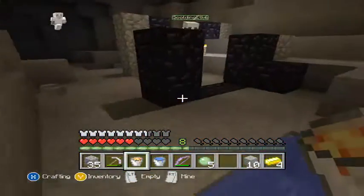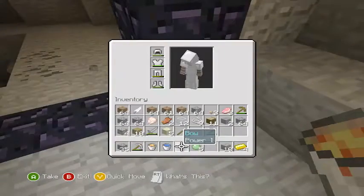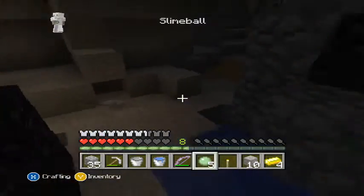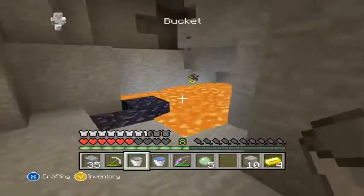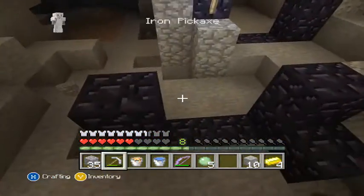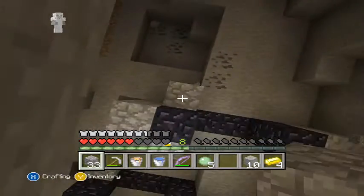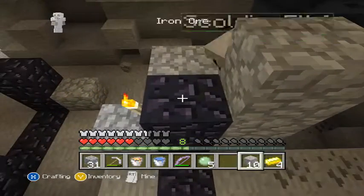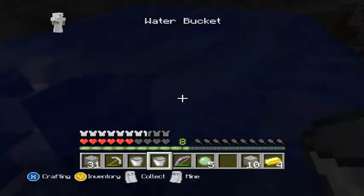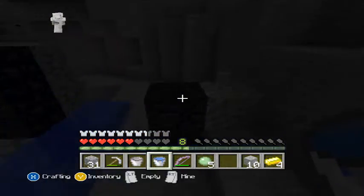Do you want to use flint and steel? Okay, it is. Use the torch trick — give the torch trick. Okay, there's a torch there. Oh, careful. Okay, so you carry on doing this.